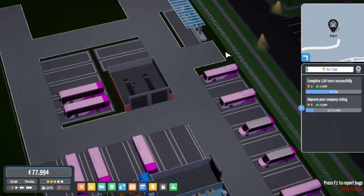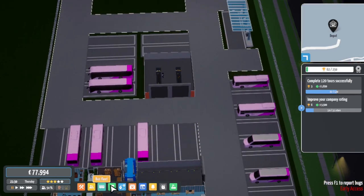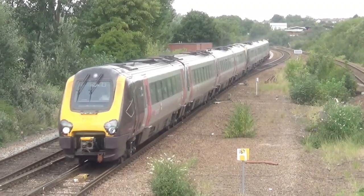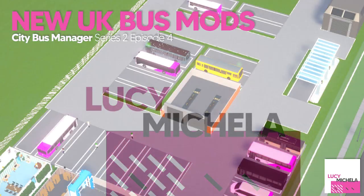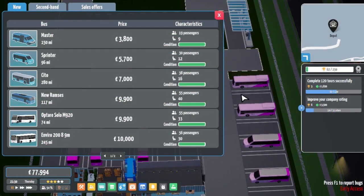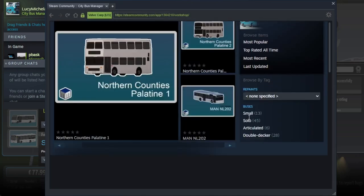Between parts I've been introducing another new route and doing my own save, and I discovered there are mods in the game. Welcome back to CityBus Manager. Between parts I reminded myself that in one of the recent updates they added the ability to add custom vehicles. If you're playing in Europe and making a save there, you go to the workshop and you'll see there are new options, just down the bottom, for buses.